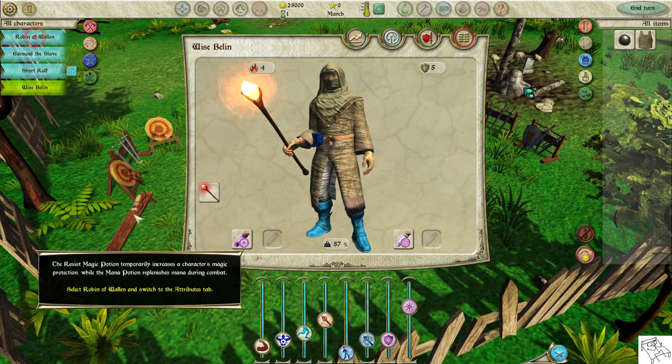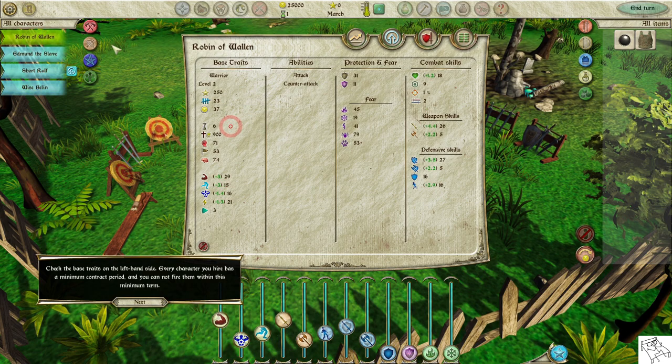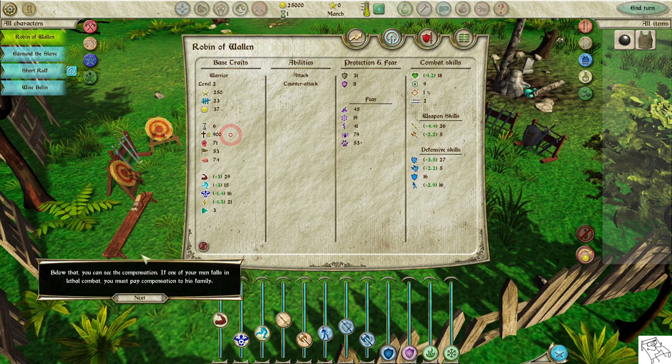The Resist Magic Potion temporarily increases a character's magic protection, while the Mana Potion replenishes mana during combat. Select Robin of Wallen and switch to the Attributes tab. Check the base traits on the left-hand side. Every character you hire has a minimum contract period, and you cannot fire them within this minimum term.